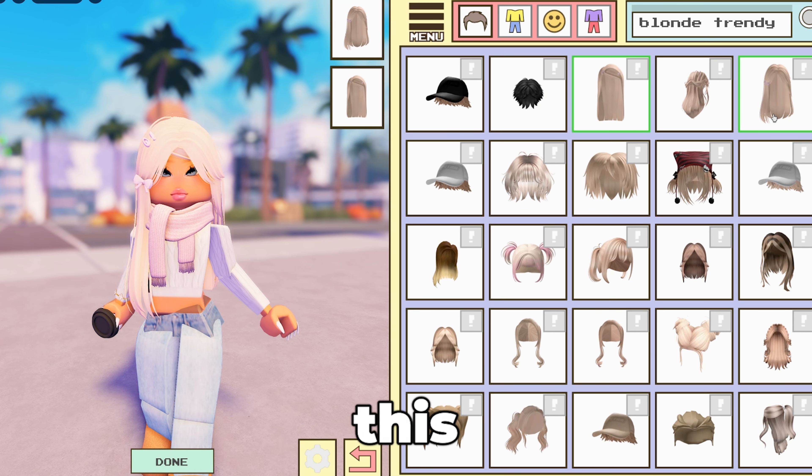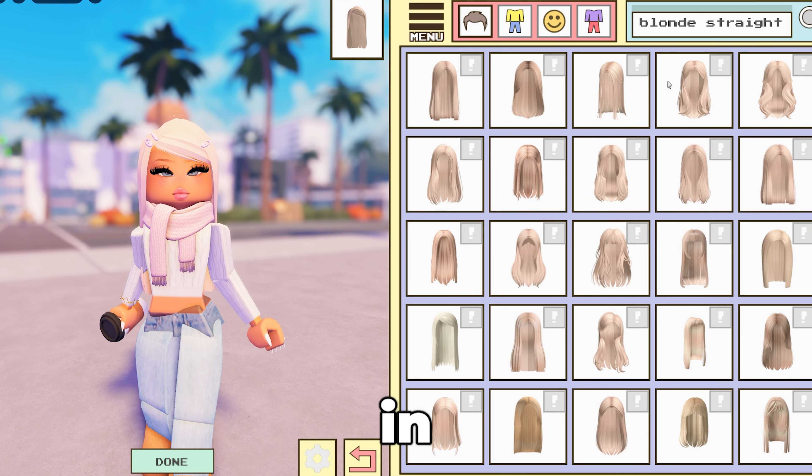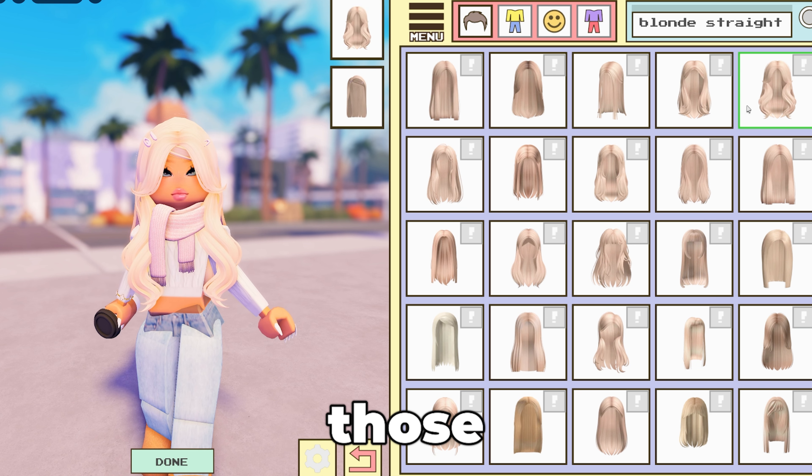Question five: this is in Berry Avenue, but go to a Paris world. In the Paris map, there is a restaurant called Fres. What color are the bouquet flowers on those tables?